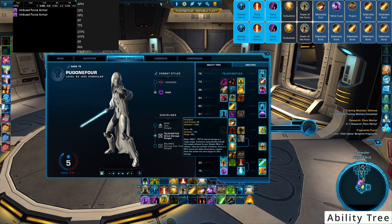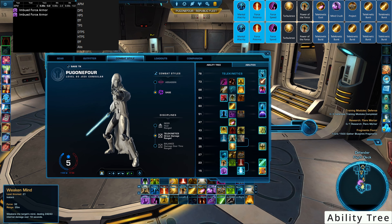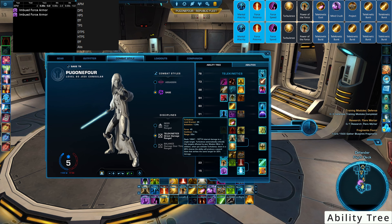Turbulence is our big damage dealer. It guarantees a critical hit whenever the target is affected by Weakened Mind — so always keep Weakened Mind on your target. There's also an additional 25% chance the ability produces a second blast that strikes the same target for 20% damage, so every couple of hits you'll see another blast go out.